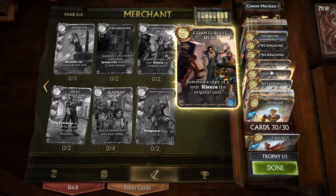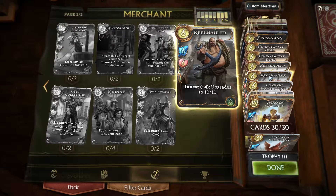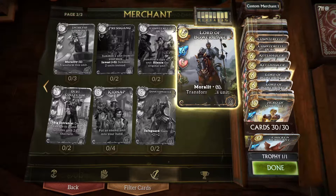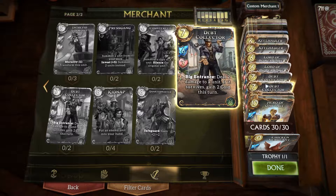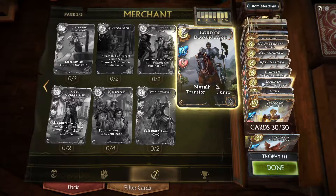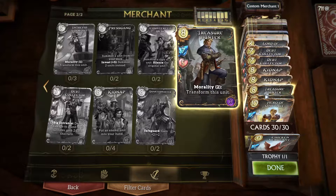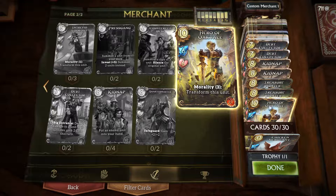Counterfeit Deal is amazing — summon a copy of a target unit and then silence the original. You get a better version of what they have. What I don't know is if it copies their current damaged status; if it was a 5/5 and is now a 5/3, will the copy also be a 5/3? We'll find out. Kill Hauler has good stats at 6 for a 6/6, or 10 for a 10/10. Debt Collector comes into play and hurts people, can combo with Broadside, and gives you more gold if the target survives — you can't collect a debt from someone who's dead. Kidnap steals enemy units. Treasure Hunter transforms, and it fits the theme.